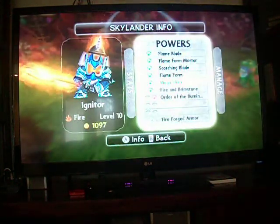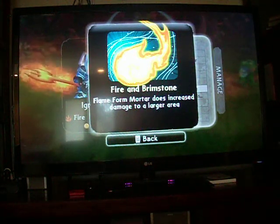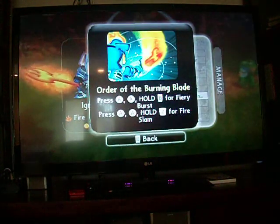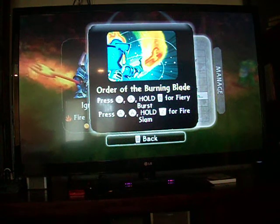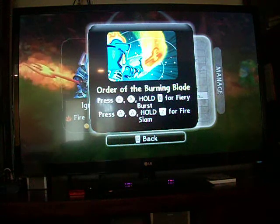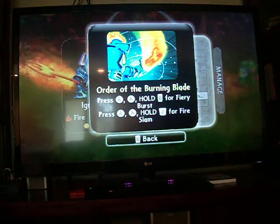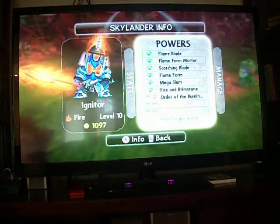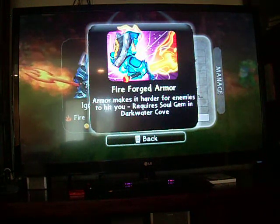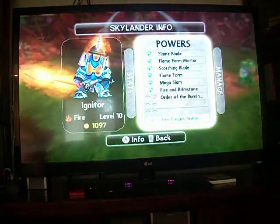Hold Z to delay the attack. Fire and brimstone — flame montiar does increased damage to a larger area. And order of the burning blade: press A, A, hold B to perform a fiery burst; press A, A, hold Z for a fiery slam. And then the fire forge armor — armor makes it harder for enemies to hit you. Fire soul gem and dark water plume — I already have that.